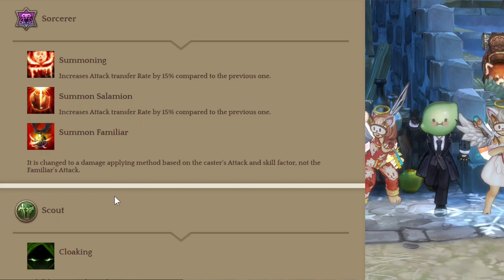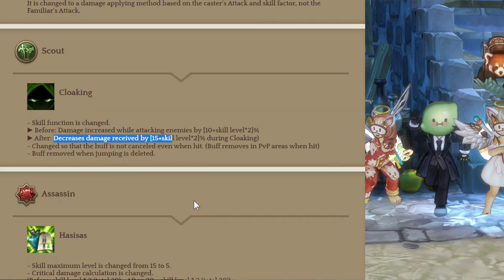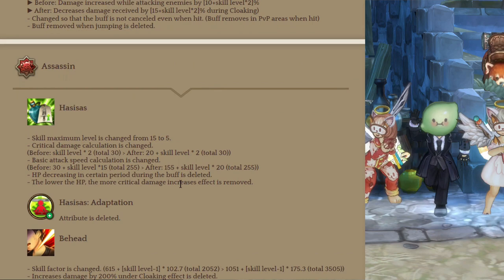Now for the Scouts — the Cloaking skill is now a defensive buff, which will be useful for PvE but is a nerf on PvP. For Assassins, Hasisas is now only level 5 but with better crit damage increase. The main thing is Hasisas is better now — we use less skill points and get better effects.